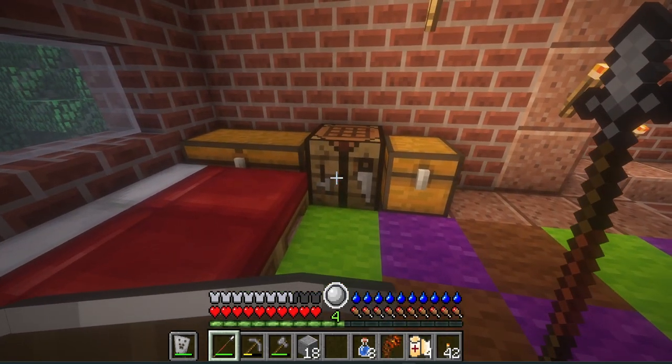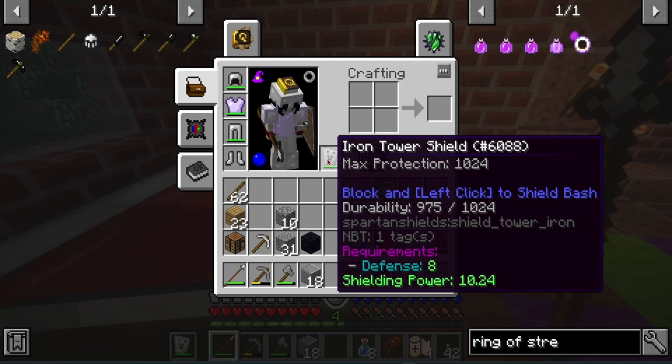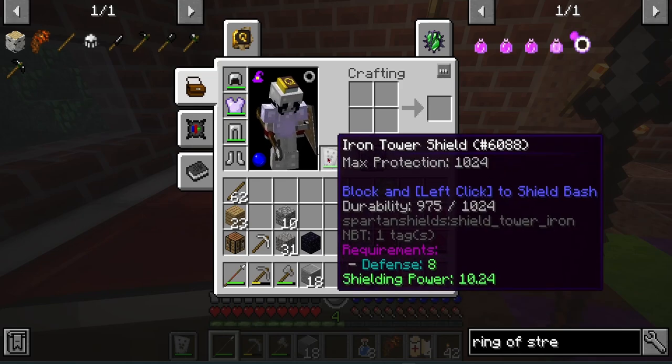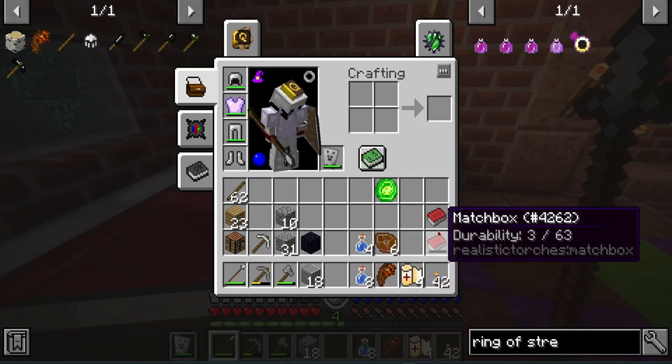I also fixed some of my stuff because my game was weirdly lagging and I had to change a bunch of settings — I followed a video, trusted the guy, so hopefully that's fine. I actually made myself an iron power shield. I didn't see it before, but it gives you so much protection and defense. All it costs is one wooden shield and four iron ingots — pretty cheap.